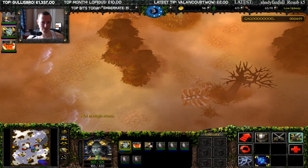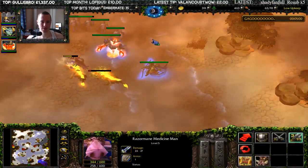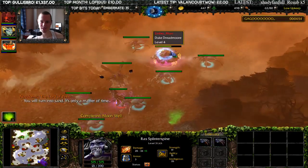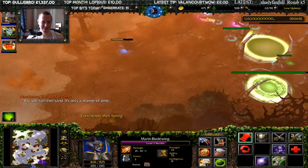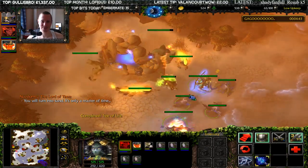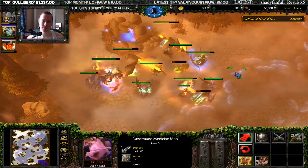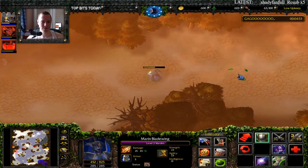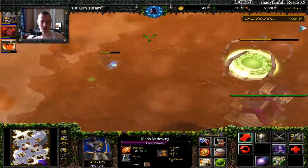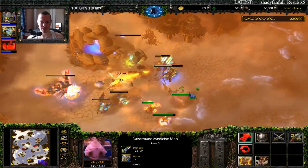Yeah, it is those damn Basilisks that have sleep. Damn filthy Basilisks. Level 3 Lich, Claws of Attack, Death Knight — where's the Orb of Corruption, bro? I'm just teasing him right now. Fountain of Mana — pretty damn good for me in this situation. I do apologise — my recording quality isn't the best at the best of times, and you're probably going to get a lot of pixelation watching this video.